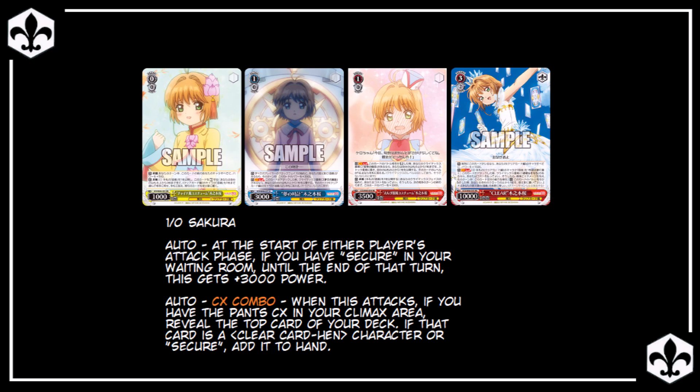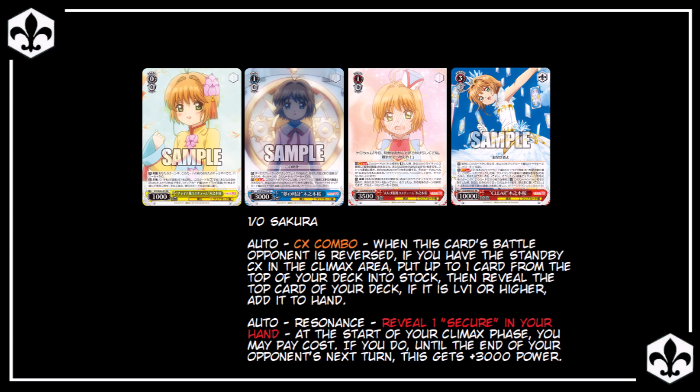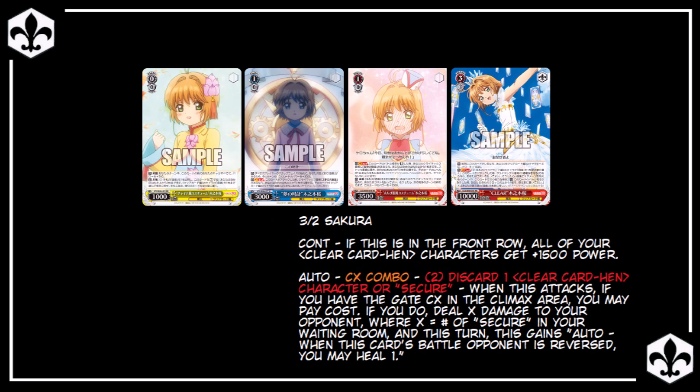Next we move on to these two level 1 combos, which both gain power when you are using Secure in your deck. The blue 1-0 Sakura gains 3000 at the start of either player's attack phase as long as you have Secure in waiting room, while the red 1-0 Sakura gains 3000 through the opponent's turn if you use its resonance ability at the start of your climax phase and reveal a Secure in hand. Neither technically require Secure to function, but if you really want to play these as 1-0-3k or 1-0-3.5k climax combos — especially with the red Sakura being on reverse — be my guest. Finally, the 3-2 Sakura's climax combo is a burn ability that deals damage equal to the number of Secure in waiting room. Since you can discard a Secure as part of the cost, she can modulate her damage based on how much you need, similar to 3-2 Kasumi from Bang Dream Girls Band Party 1.